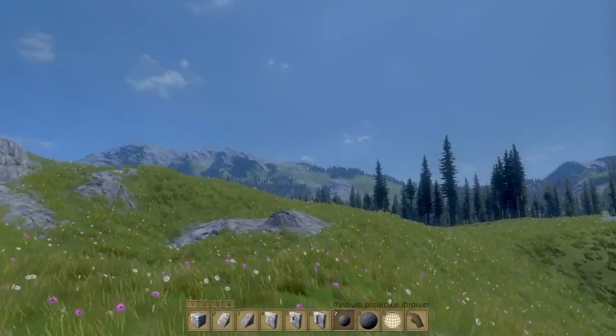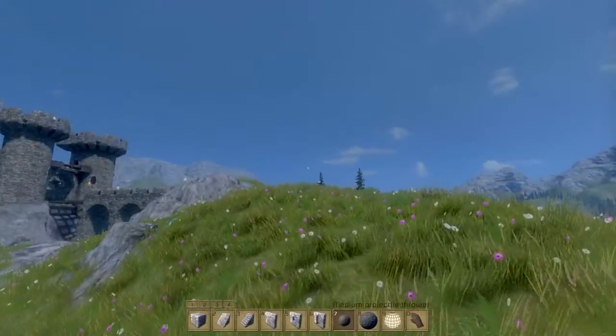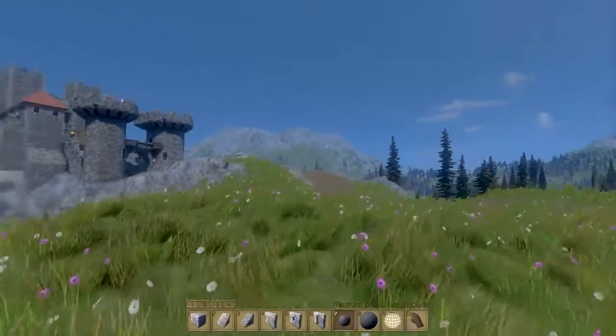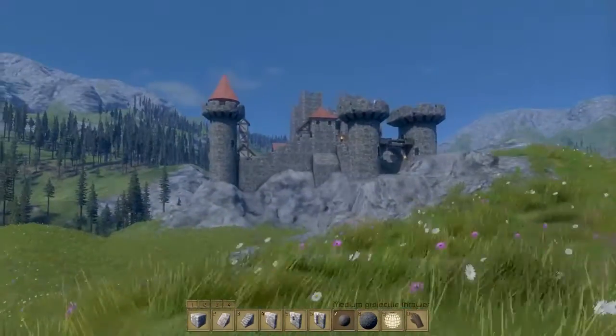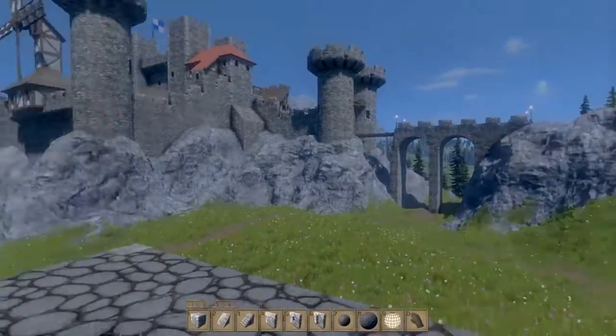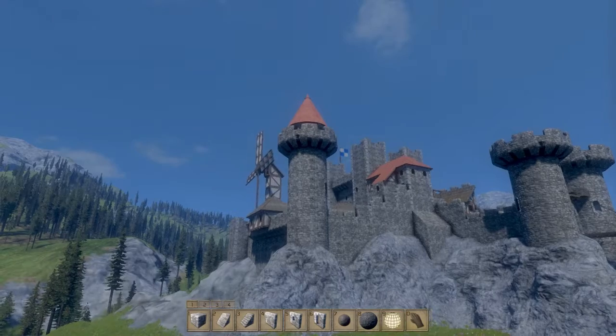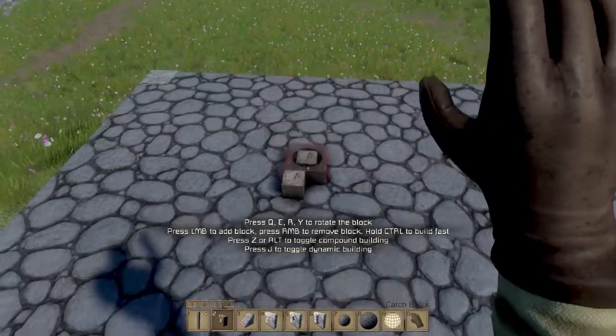Let's actually start with the catapult. I'm going to construct it somewhere over here and tell you a little bit about how catapults work. I'm going to use this platform right here to construct it and basically launch my first rock at this castle right there, hopefully hitting this tower. So let's start with our design first.